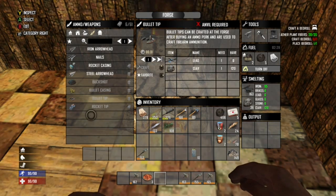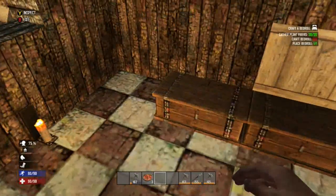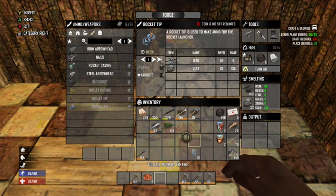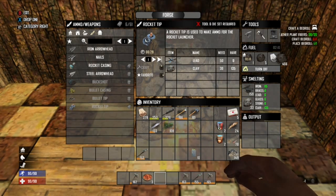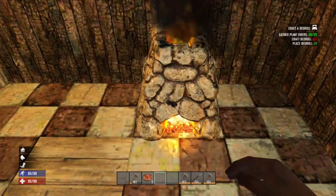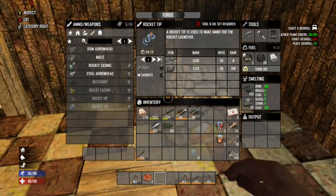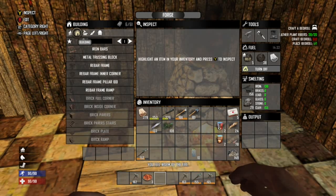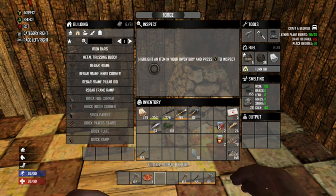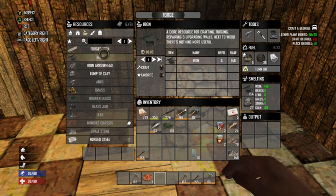Bullet casings, bullet tips — I'd probably make bullet tips or buckshot. Later we can put all our other stuff in the smelter because there's a ton. Actually wait, I'm not going to put all that in there. Let's just use it all up. There we go, 38. Put that in there, just going to smelt all that. Does it stay there if I turn it off? Okay I guess it does — stay there then. That's where I'm putting all my iron.